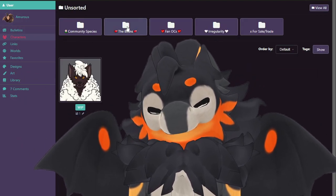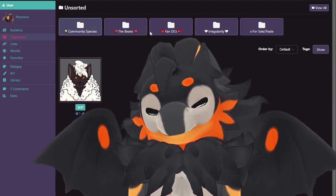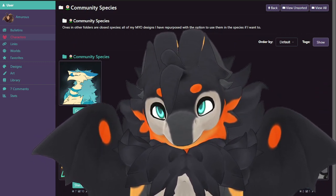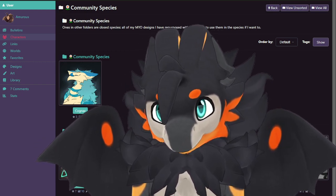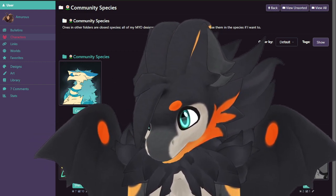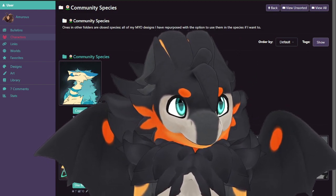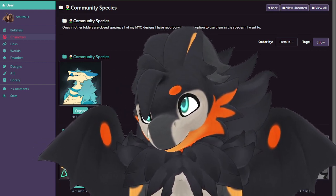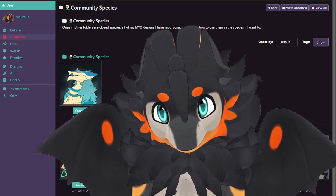So I showed you three folders: general characters, cats and dogs, and community species — open species. I'm gonna stop it there because I've been talking for a minute and I still have to record some videos before people get up and start making noise. I hope you enjoyed, and I'll try to do more variety. If you got any ideas, just let me know.